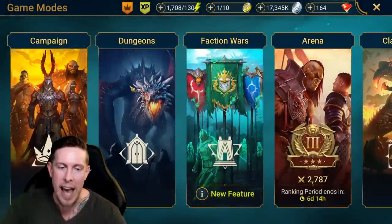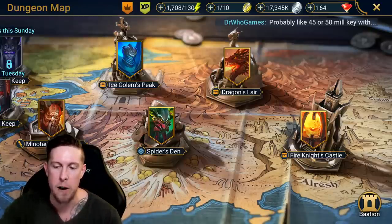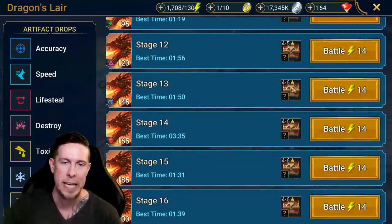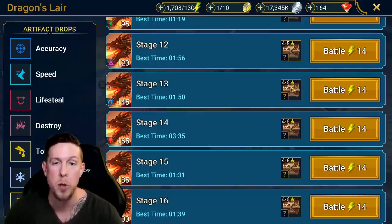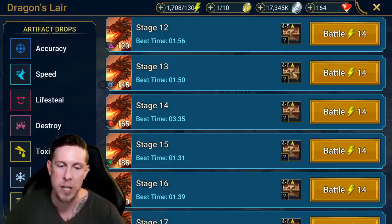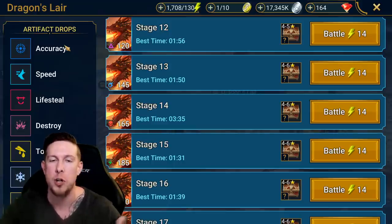After you're able to get to 12-3, you want to start thinking about dungeons. The most accessible artifact dungeon to most players is Dragon's Lair. Ice Golem's Peak and Fire Knight's Castle follow the same rules. As you progress, you're eventually going to get to stage 13 of Dragon's Lair. Being able to beat that threshold is kind of a game-changing area for a lot of players. It's the first time you have access to six star gear that's actually good rarities — legendary or epic. Once you can clear stage 13, you can have six star speed gear, six star lifesteal, six star accuracy gear, and it's going to be really dramatic in terms of changing your capabilities on your account.